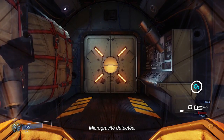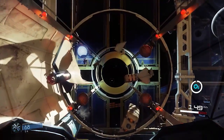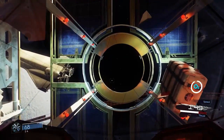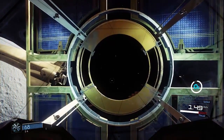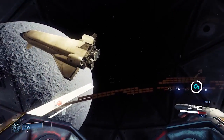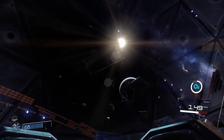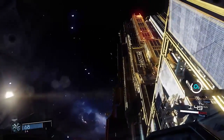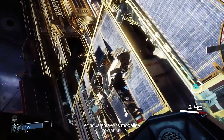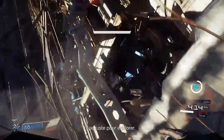Here we're creating an object to fly in zero-g. Talos 1 is a massive space station, and we've modeled the entire exterior, which the player can use to chart their course between missions or just for exploration.